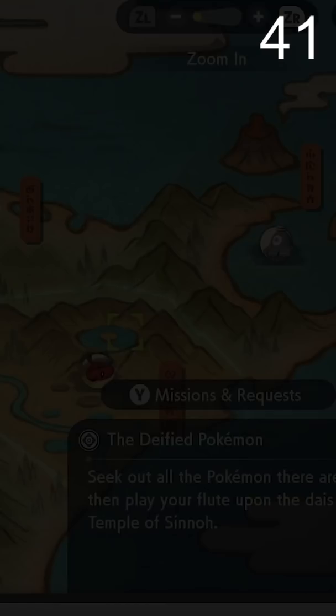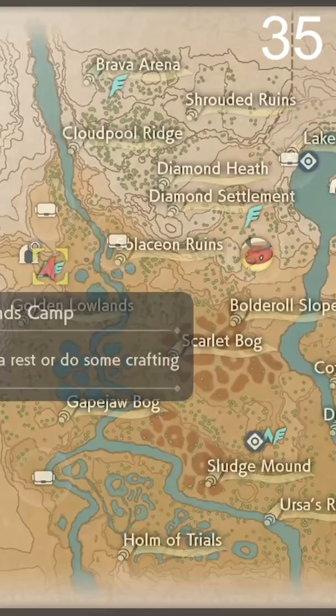Once you get to the area, save immediately to make sure you don't lose the outbreak. After saving, find the outbreak you're looking for and head there immediately.